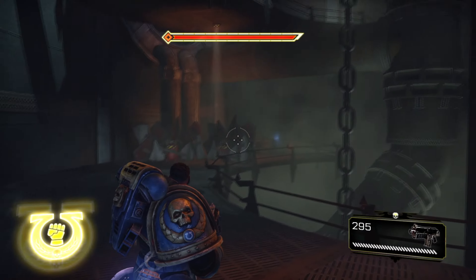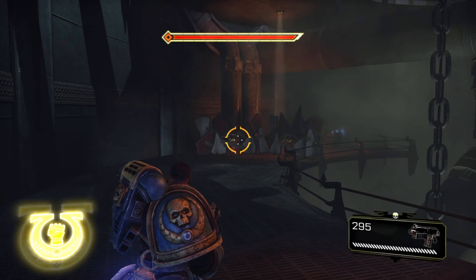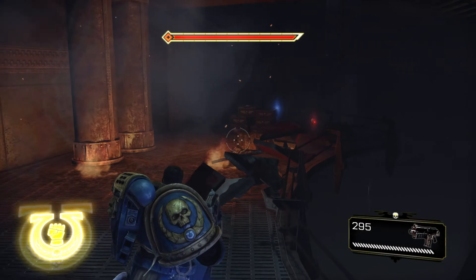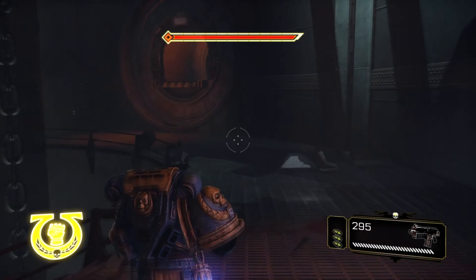The last one that can be found in chapter 7 is right after you get a melta-gun and you drop down the barricade, then drop down to the platform here. Just go ahead and blow up this barricade and you'll be able to pick up the servo skull.